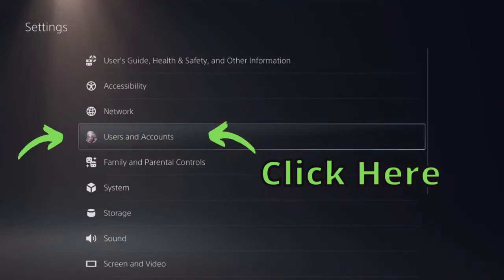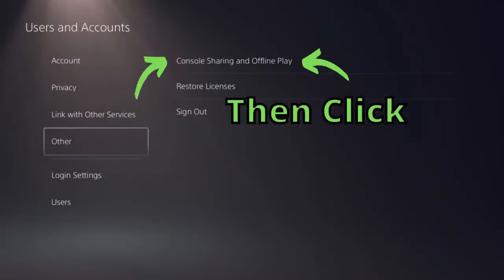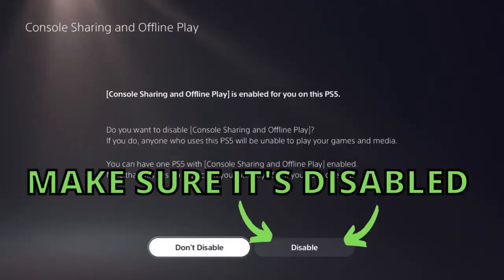Next, select Users and Accounts. Then select the Other option. Now you're going to want to select Console Sharing and Offline Play, and make sure that it says Disabled. If it shows that it's Enabled, just switch it to Disabled. Now your part is done as the person who's game sharing with a friend.